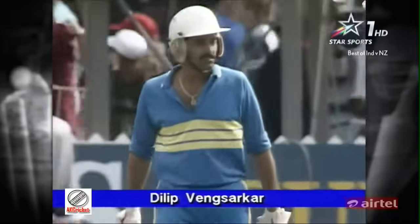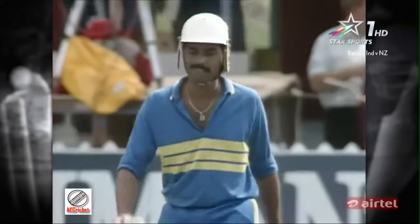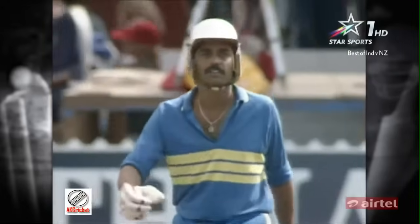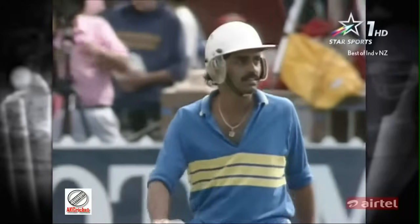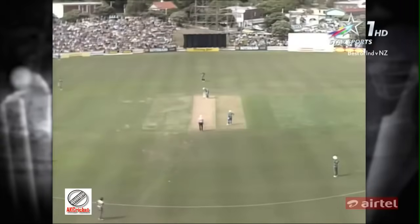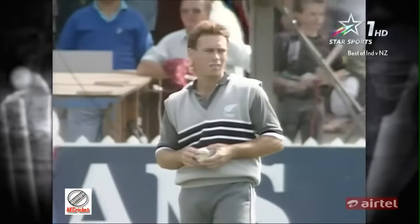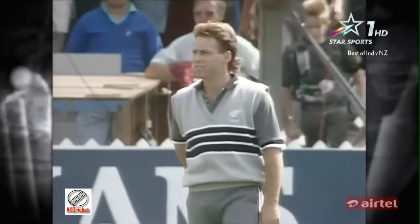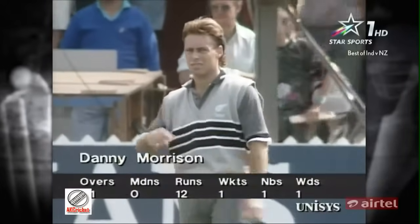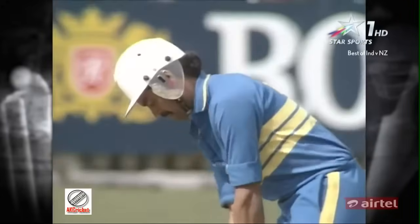The very experienced Dilip Vengsarkar makes his way to the crease. He's been disappointing this tour. We had a glimpse of him the other day at Lancaster Park against Australia when he and Azharuddin added 52 pretty good runs. Seems to get his front foot a long way across to the offside and play around his pad — seems to restrict him hitting the ball that solidly. He's a very good player out of form, but he is getting on a bit. Yes, indeed, he's well into his thirties now.